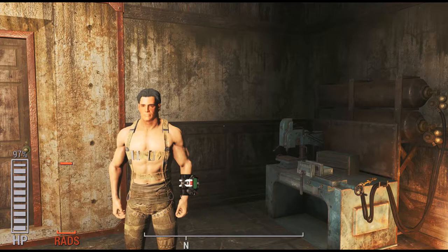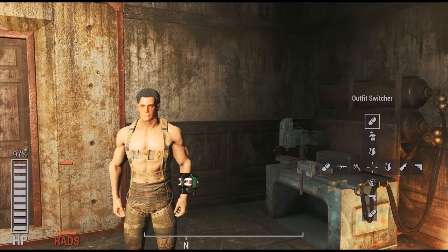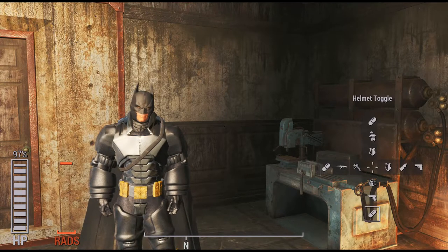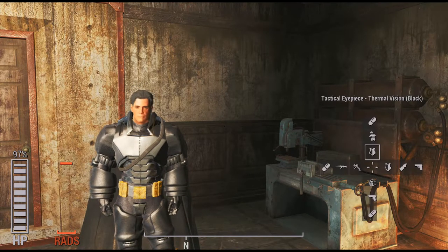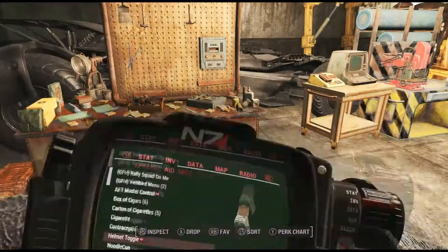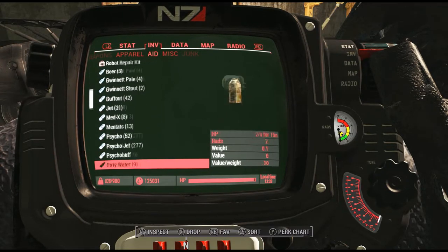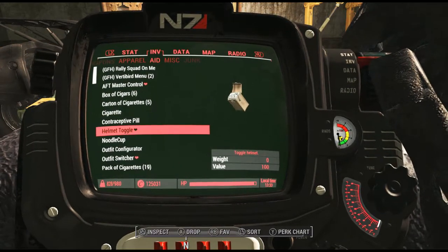Another mod made by the same author is called Helmet Toggle. What it does is let you toggle whatever current helmet you have on — helmet toggle on, helmet toggle off. It's really simple and it'll be placed in your Aid section just like the other items.